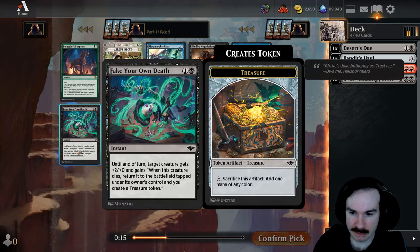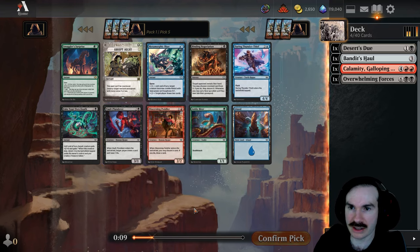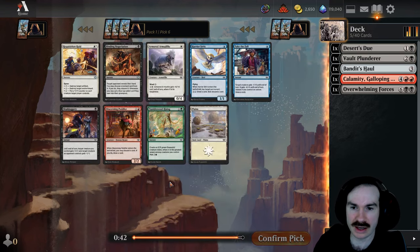Binding Negotiation is okay. Ankle Biter kind of just buys time as a blocker. This other card gets you stuff back, and there's also a blocker that lets you draw an extra card. I could see taking the Plunderer here — it's a relatively cheap creature with a good upside. I like that it kind of replaces itself.